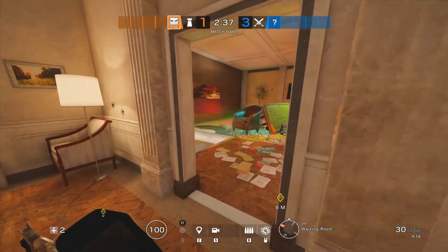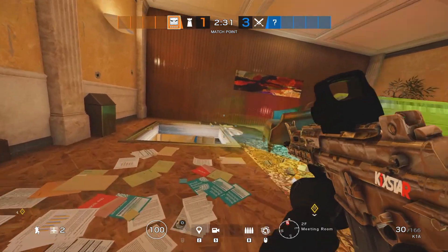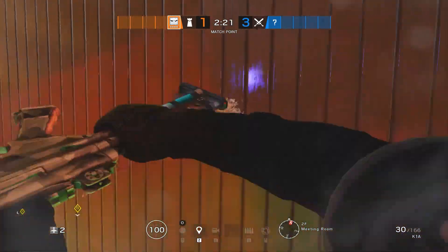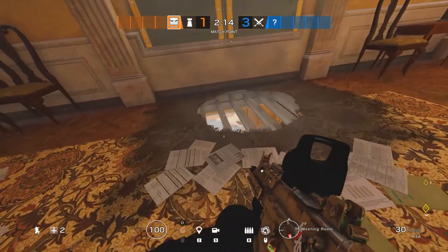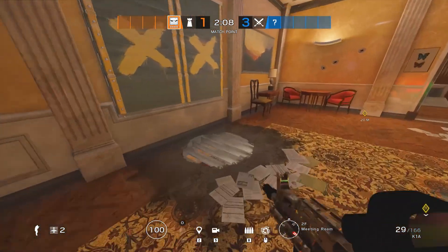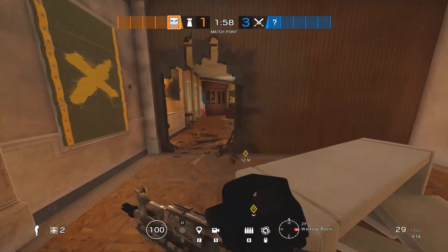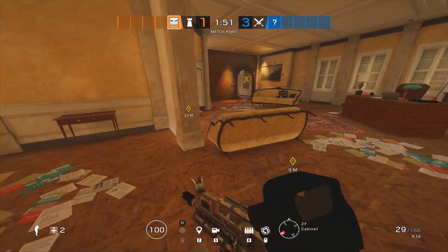The last two operators for this strat are Vigil and Valk, and they're going to be doing relatively the same thing — playing upstairs. Valk is going to have her cams set up, which I'll show in the next clip. These two are going to have to reinforce this whole wall — Vigil two and Valk two — this is a four-wall, so you reinforce 1, 2, 3, 4 to keep yourself alive in meeting room. As Valk, you're going to be peeking these holes and watching your cams, keeping yourself alive, and maybe having this door barricaded. You want to stay alive and help your team deny a plant from the main door. You also want to play off this hatch to make sure no one can come into the back of lobby, and this other hatch will be open so you can potentially drop into it if your team needs help in site.